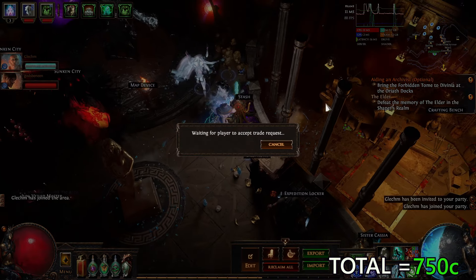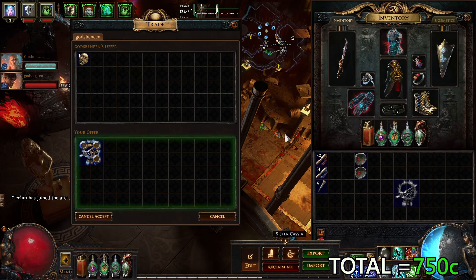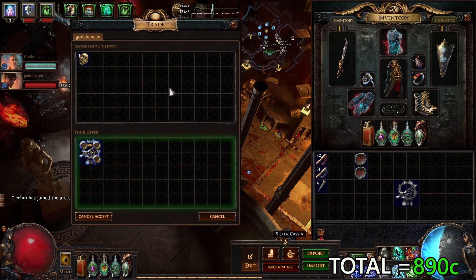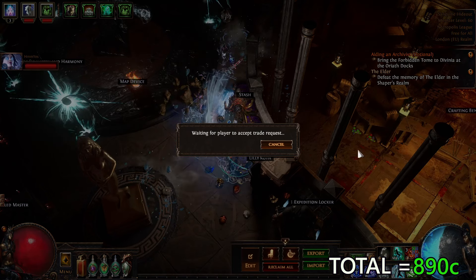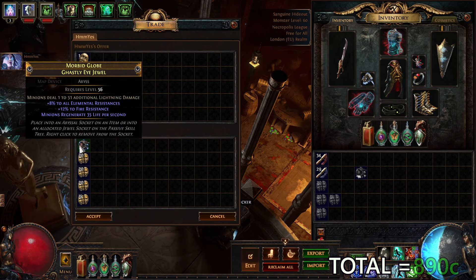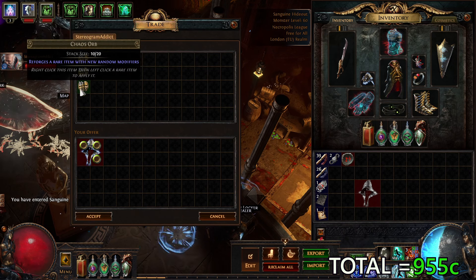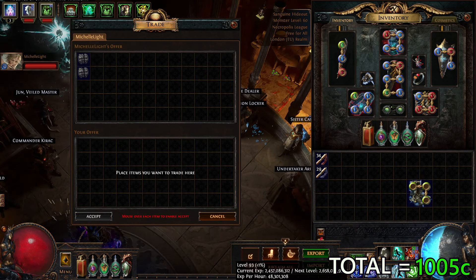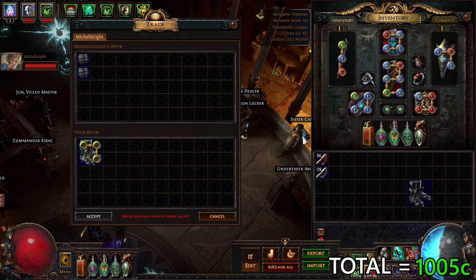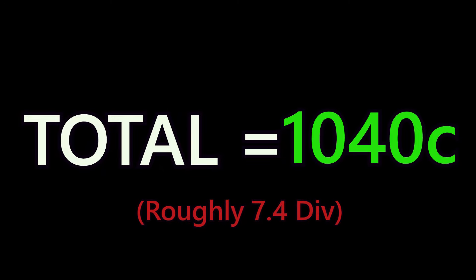For sold items: I sold a fractured shield with plus one to level of fire skill gems for one divine. I also sold a ghastly eye jewel with a minions deal lightning damage fracture for 65 chaos, a helmet with a spell suppression fracture for 50 chaos, and while editing this video I sold boots with a tier one lightning resistance fracture for 35 chaos.